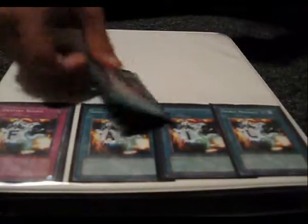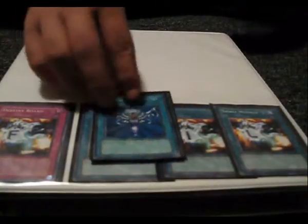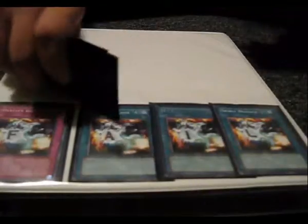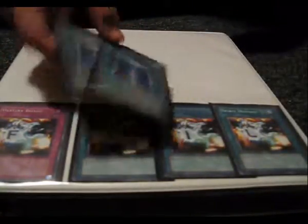Lightning Vortex, which is newly added into this deck, for some destruction because the deck doesn't have a problem with that. Monster Reborn, Brain Control, Heavy Storm, and Swords of Revealing Light — all staples, pretty much, everybody knows what those do. Card Destruction, same thing. Two Book of Moons — flip a monster face down, basic. Mind Control — take control of opponent's monster; you can use them for Synchros, so that's good.